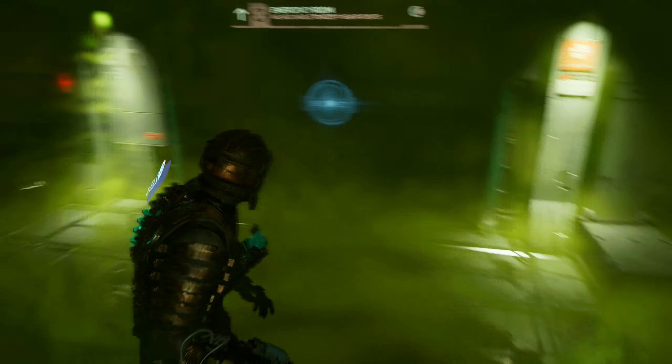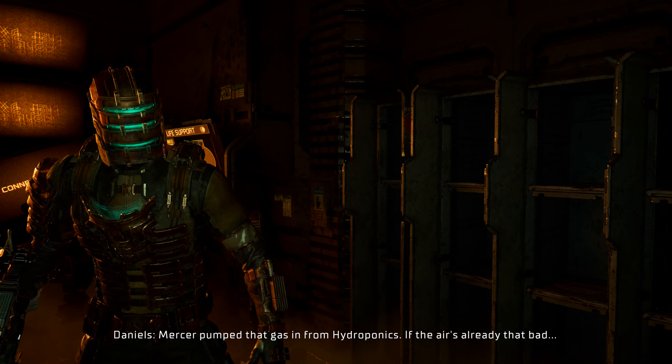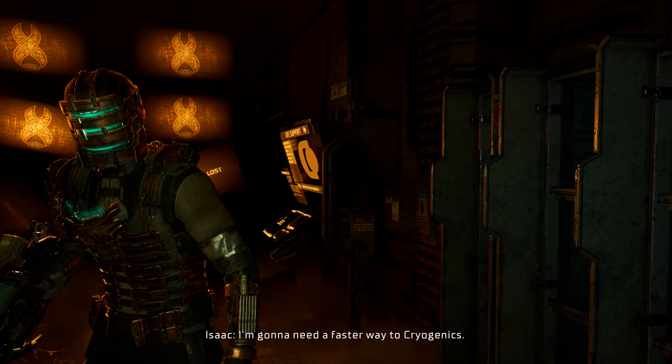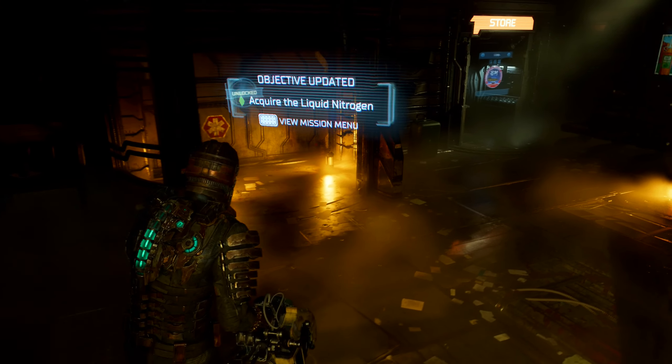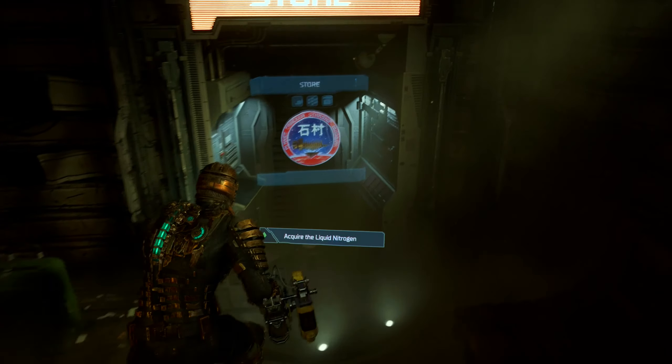I hope I'm nearly there. Okay, it's clearing. Mercer pumped that gas in from hydroponics. Since the air is already that bad, I'm gonna need a faster way to cryogenics — I'll open the other door from the chemical lab, it'll take you straight there. I mean, I nearly died there. This place is like a maze.